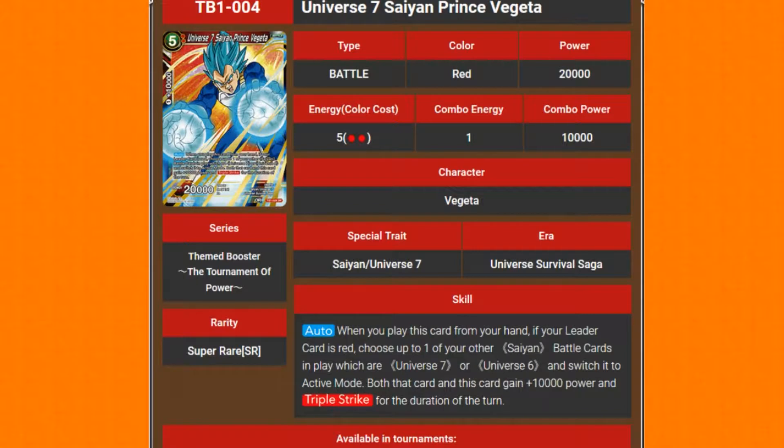We've got the Universe 7 Saiyan Prince Vegeta. Auto: when you play this card from your hand, if your leader card is red, choose up to one of your other Saiyan battle cards in play which are Universe 7 or 6, switch it to active mode, and both that card and this card gain 10,000 power and triple strike. Bear in mind that he's a 5-drop with 20k as well.